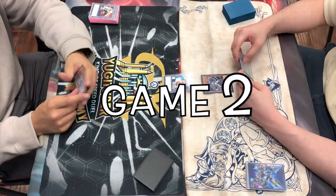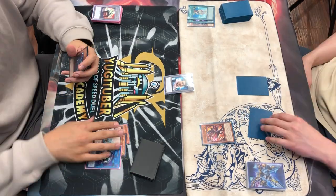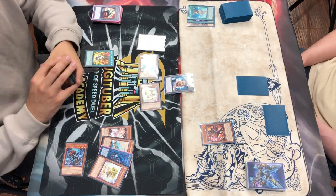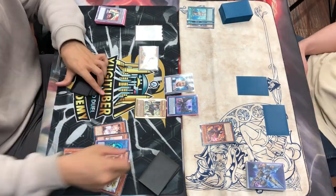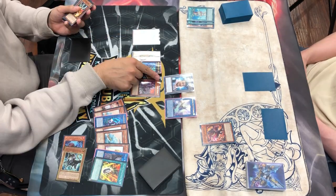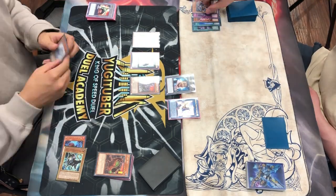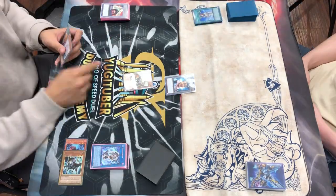This is going to be game two of round one — we ended up winning game one, which was pretty ugly. If you Ash Unchained correctly, they're in a weird predicament. Even on a budget, Dino's two-card combos let you make a massive board: Appaloosa, Tyrano, and Dugaris, which should be enough for game. He had a trap so we couldn't go for game, but we ended up making IP Masquerena. He has Dark Hole and Chalice to stop the board, but I show him Fossil Dig and he scoops.